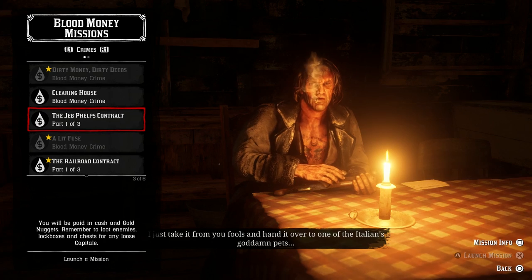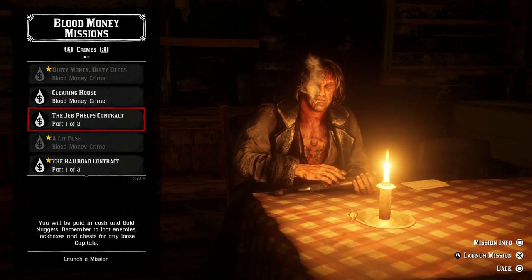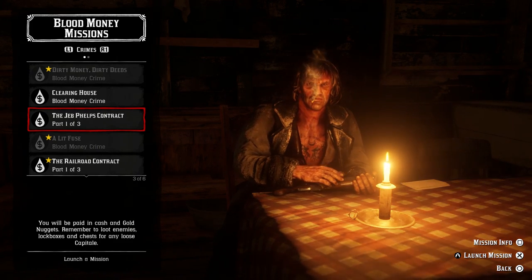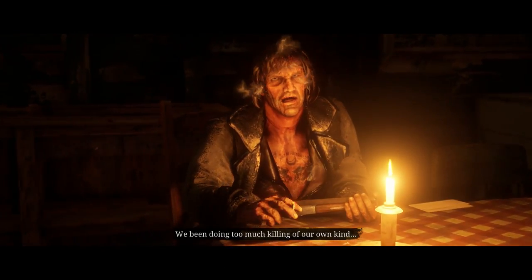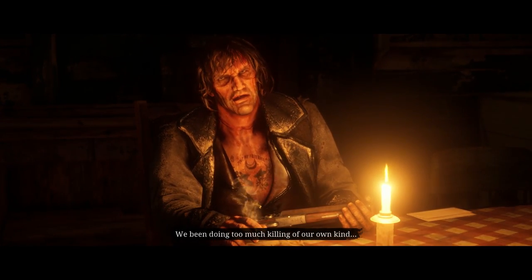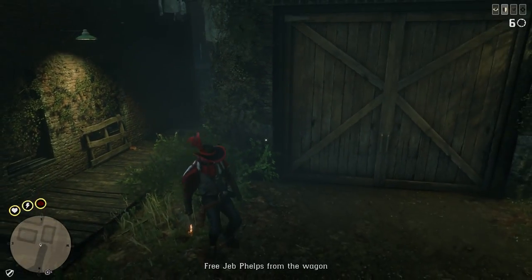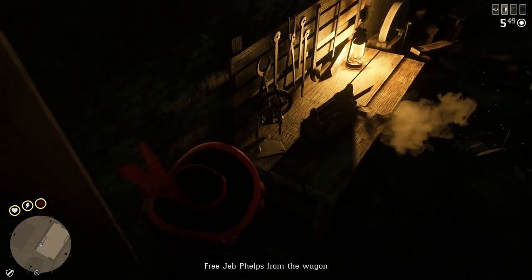The only thing that is slow about it is that you have to listen to the dialogue and you have to load twice. Once you load back out, pick up the Jeb Phillips contract again and do the exact same thing. Probably every two or three runs you'll get something like gold or silver instead of actual capital, but for the most part it is capital.